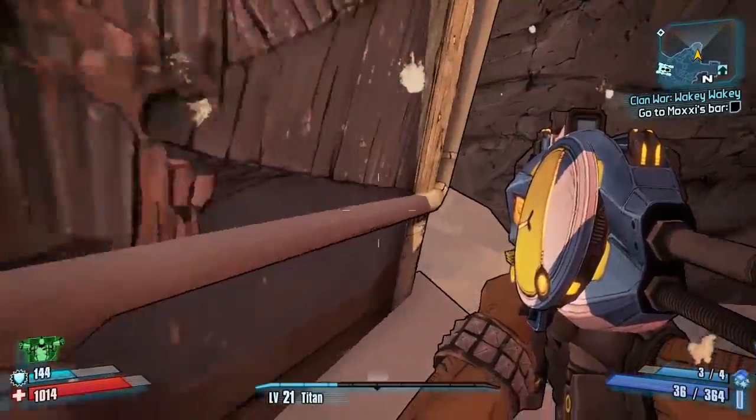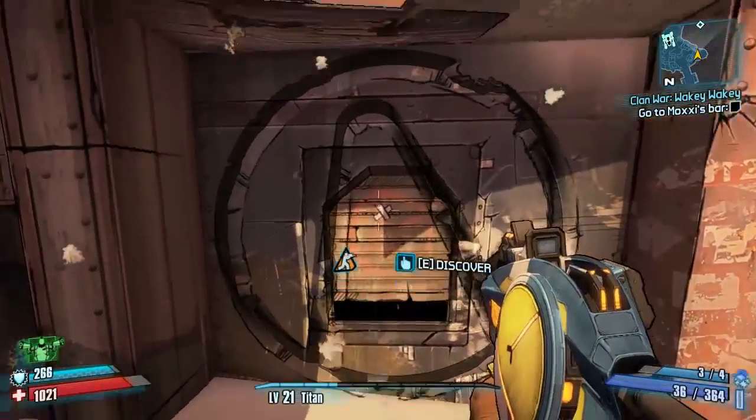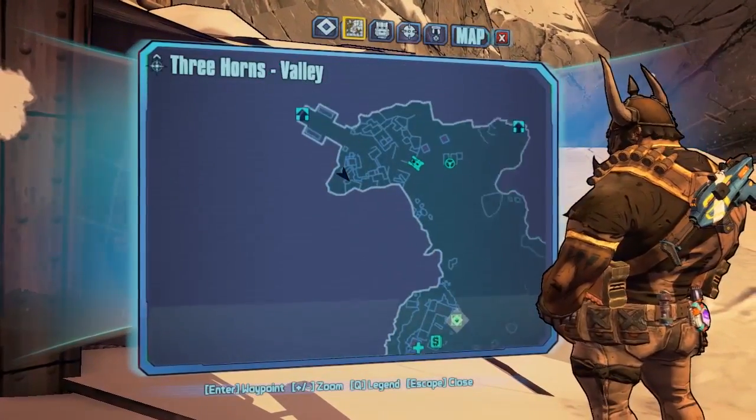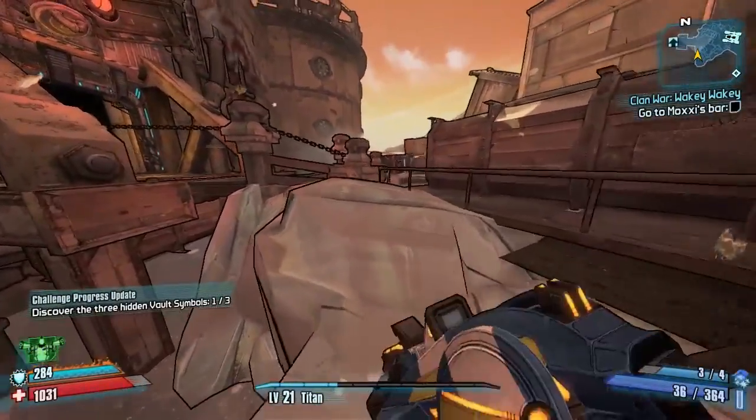Head towards Bad Moore's bridge, turn to the left, and jump over these platforms. There is your first vault symbol right here — nicely hidden, one of the best hidden vault symbols in the game. There's a map reference at CQ as you can see.